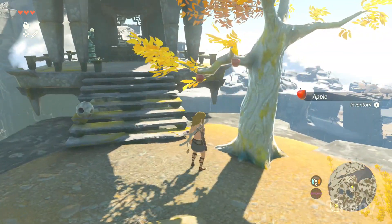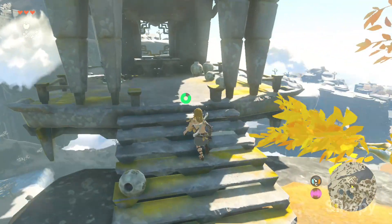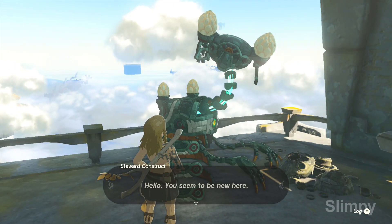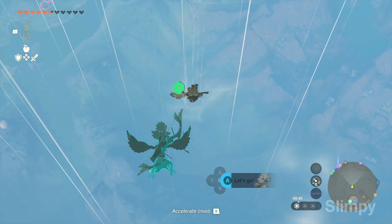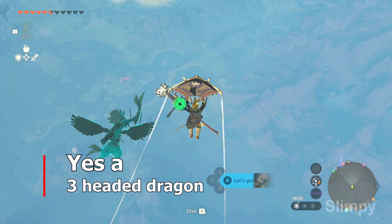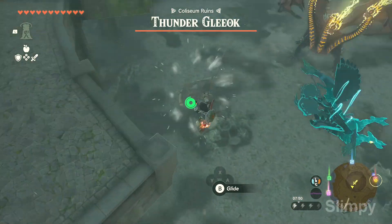The sky islands are not that big but they usually have good loot and a Zonai device system, where you can get different types of Zonai devices like the rocket or a plane. From the sky you can dive towards the surface — the transition is really cool. You can see so many things happening in the world, like the immortal dragons. You can see the three-headed dragon, so keep an eye out when you dive down because you will see so many things.